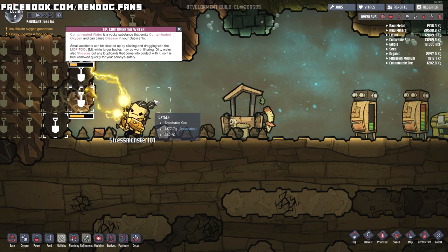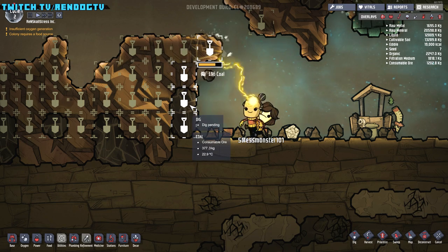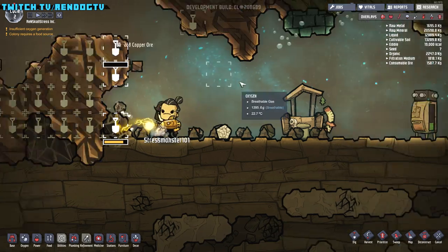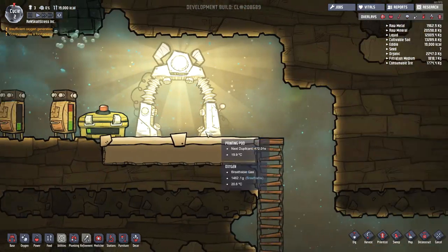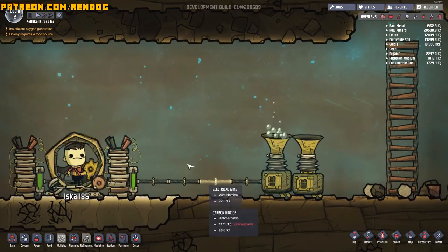Now I've got the colonists doing a bunch of mining over here — they're stressing in, working their butts off collecting a bunch of coal, which is cool, and a bunch of copper, which is also cool. Copper is really important because we use that to make the machines and stuff in this game.